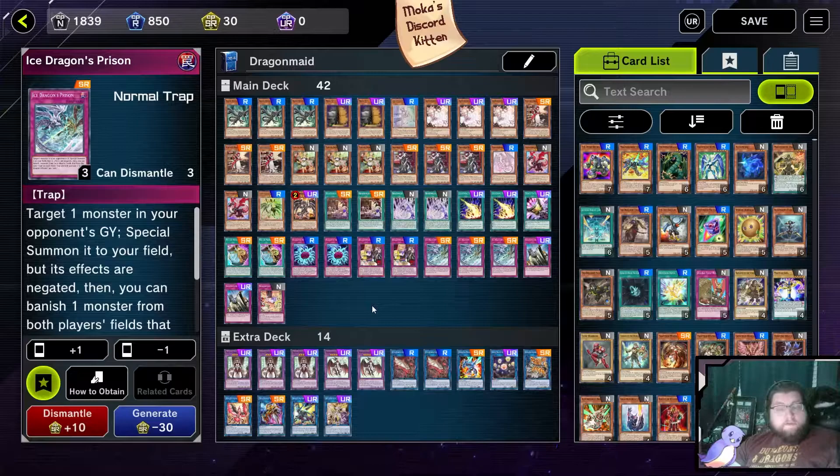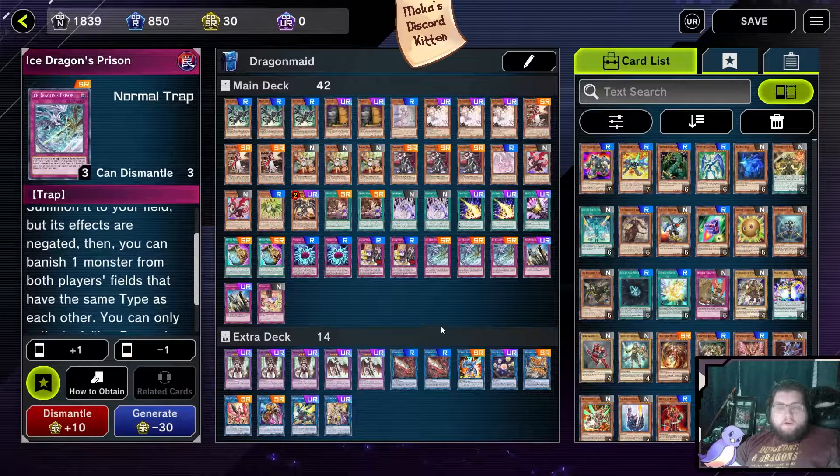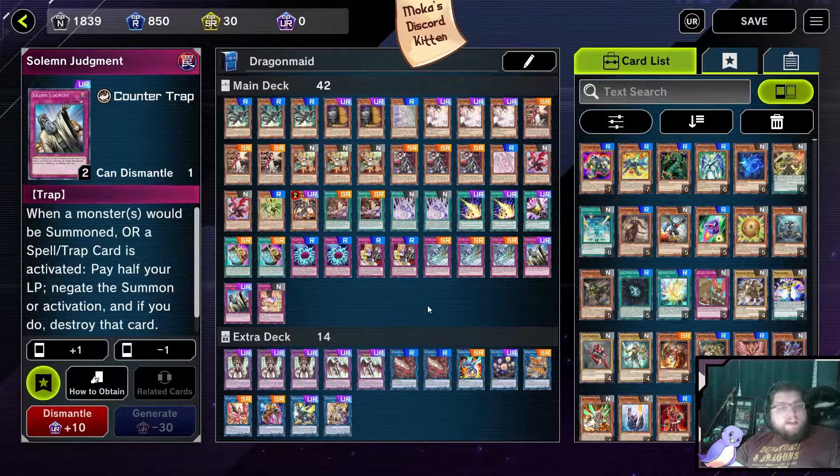Ice Dragon's Prison — admittedly you can replace this with Swollen Strike or something, but I prefer Ice Dragon's Prison just a little more because banishment is just so good. It does require your opponent to have a monster in the graveyard, but a lot of the time their combo starters usually send something to the graveyard that we can snatch with Prison, and then banish both monsters to really negate their whole board.